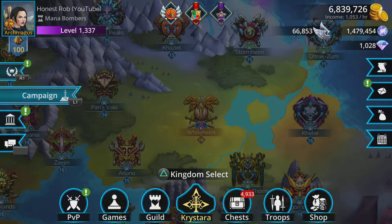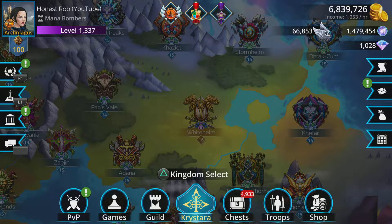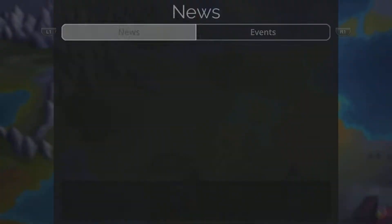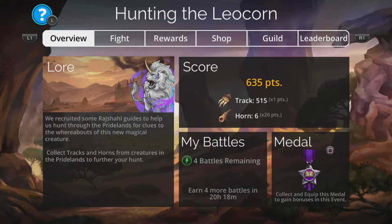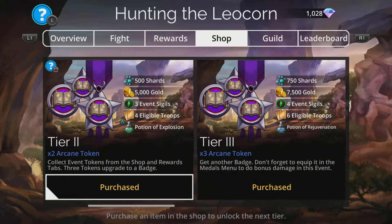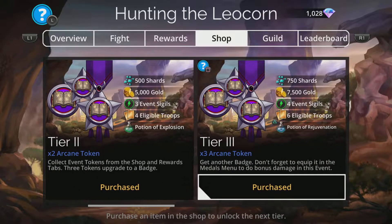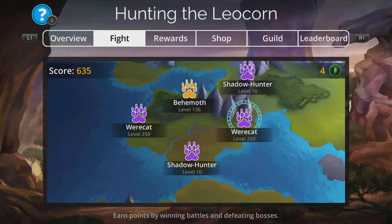Before you get going on this, make sure you have the medal equipped, because it makes a big difference. If you've got a couple of the shop purchases for the event, you'll gain some badges and medals — make sure that's equipped. Also, if you gain the first three tiers from the shop, it really does make a difference and helps speed it all up and make it much more winnable.